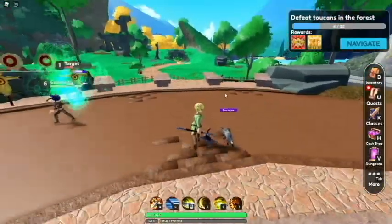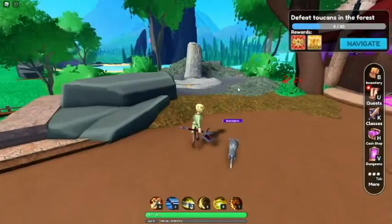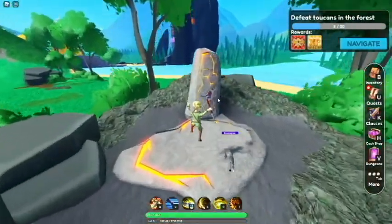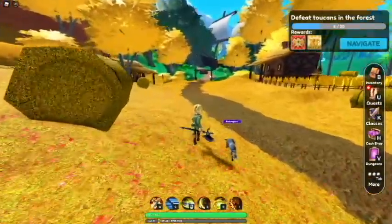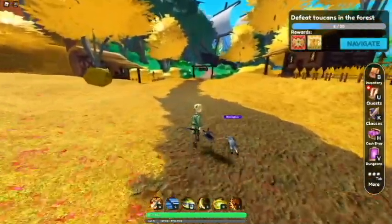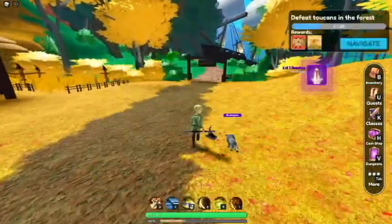Defeat toucans in the forest. We're going to use our waystone over there. Snake farm — and then from the snake farm we've got to run past those boars and go over there behind that ship. Completed a daily quest, we got the 25.